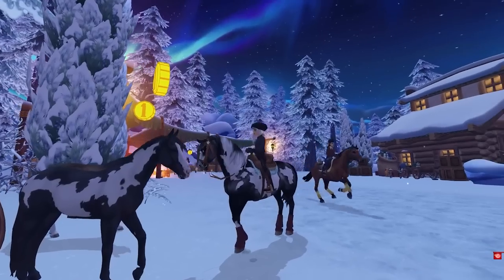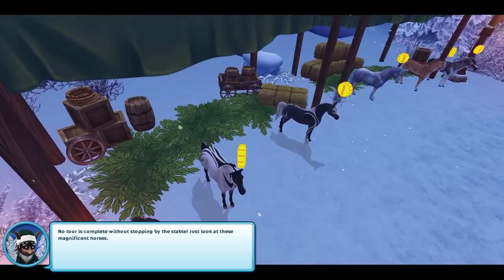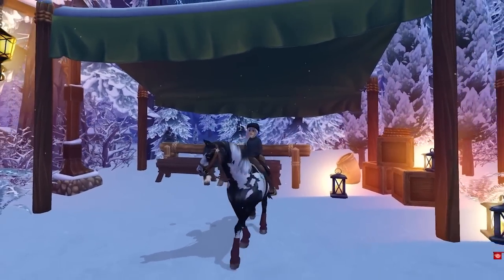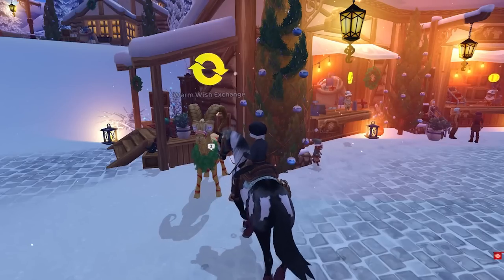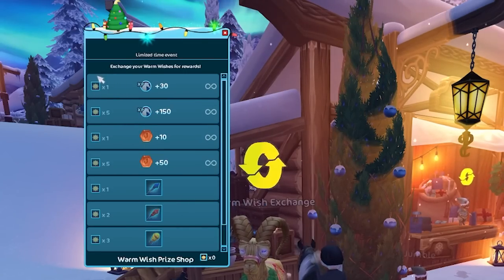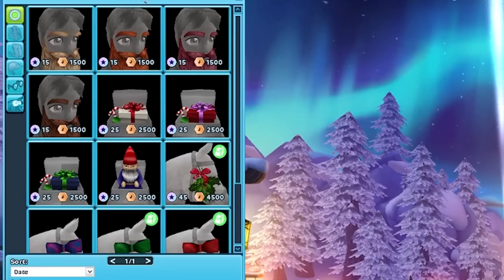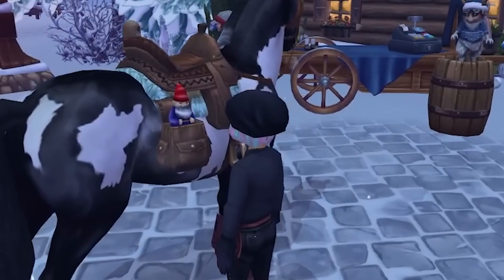The new Tennessee walking horses are here. How beautiful. This one already looks like my horse, just a more updated version. The winter exclusive horses are here, but the two new ones from this year are not yet available — at least they have a little stall ready for them. Mama Yule Goat herself is here, the big Yule Goat, so you can exchange your warm wishes — the old currency — for some horse XP, Jorvik shillings, or fireworks. There's lots of shopping and new saddlebag items. Look at the Christmas garden gnome — look how cute, he just sits right there.